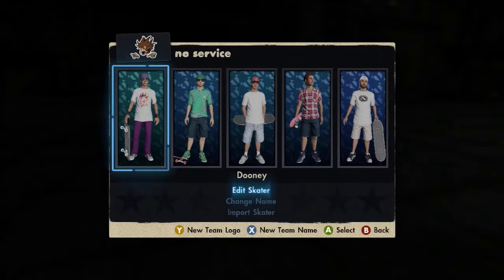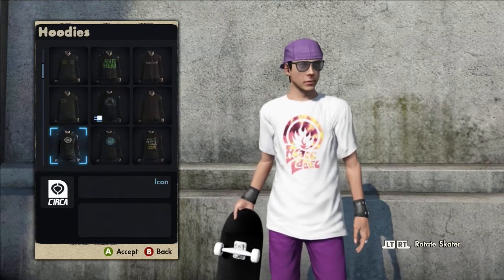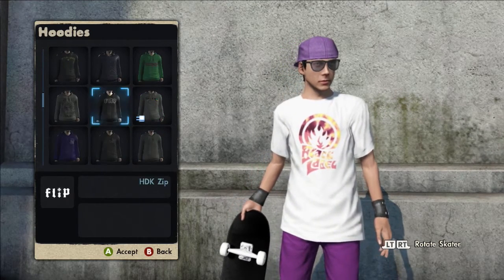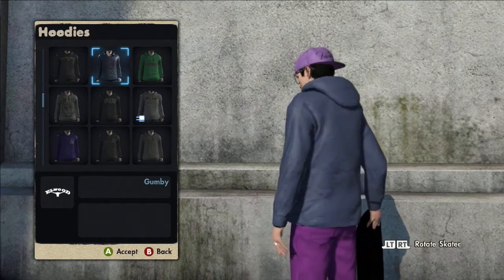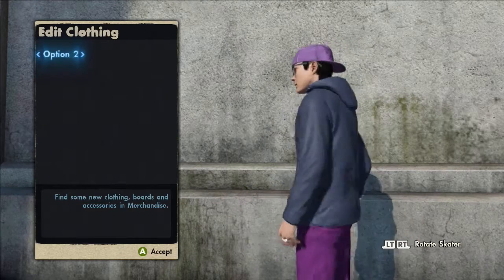Okay, so for the first one, what you want to do is you want to go into Edit Skaters, and then you go to Edit Skater, of course, then you go to Merchandise, then you go to Hoodies, and you scroll all the way down until you find this Gumby jacket.